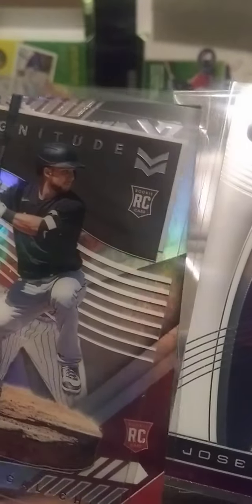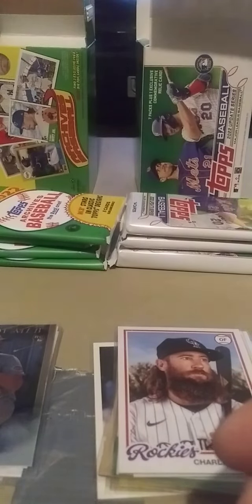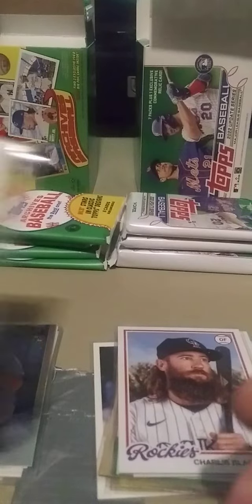Jose Devers, Hian Yung Yang, Christian Pake, Ronald Acuna was a good hit, Fernando Tatis, and Justin Verlander. The Verlander — it's a thick card. I've never seen something like that before. That's a sharp-looking card.